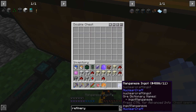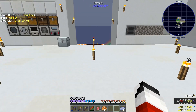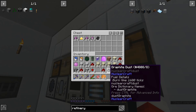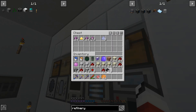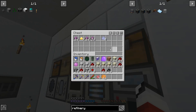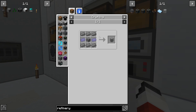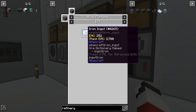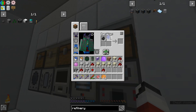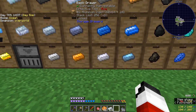Once you have the manganese ingots, then what you have to do is pulverize that. Then — is it 16 to 1? No, it's 1 to 1, okay. And then we need iron dust or iron ingots. So we take the graphite dust and the manganese dust and combine them — it's 15 to 1, so you need quite a few.